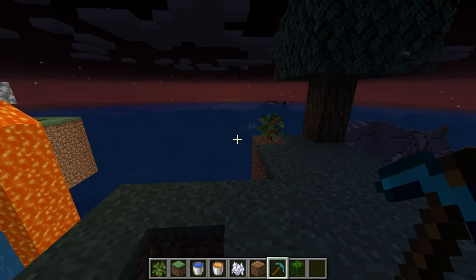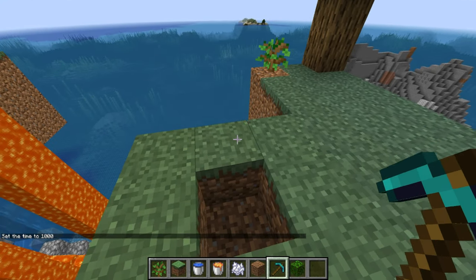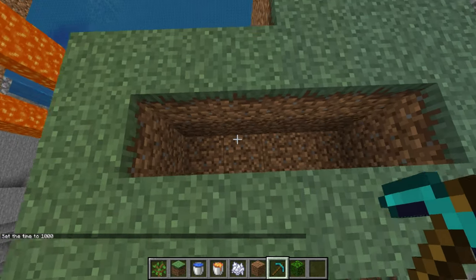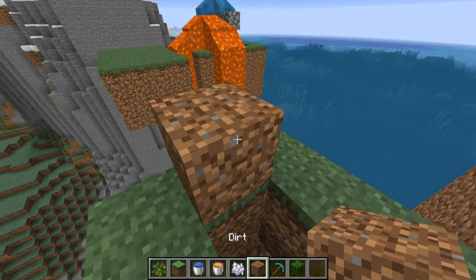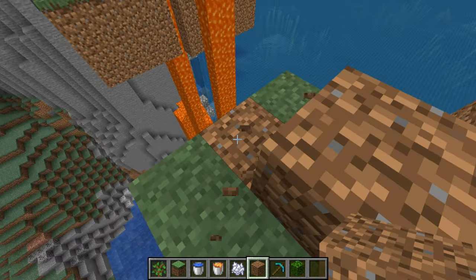Let me just set the time to day. You're gonna want to dig two down, another two down, another two down, two down — so you're gonna have four rows of two down. After you finish that, you're gonna want to put a dirt block over this and then a dirt block like that.